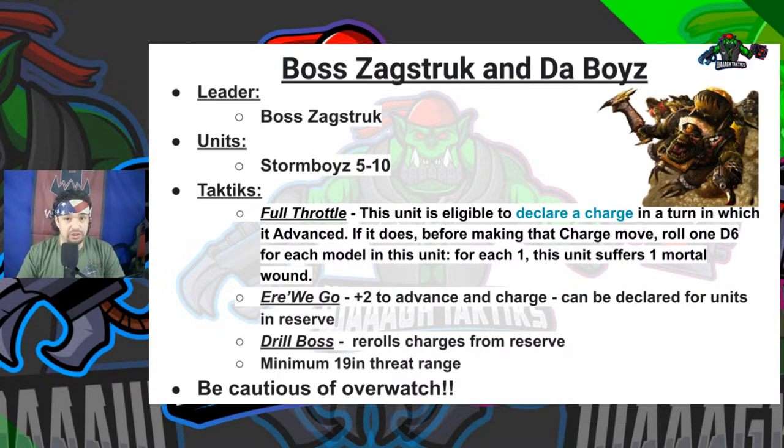I personally advise keeping this combo on the table rather than in reserve. You do get re-roll charges from deep strike from Captain Badruk — so hypothetically you could drop in and get a seven-inch charge re-rollable with Zagstruck — but on the table you have a minimum 19-inch threat range: 12-inch movement, minimum one-inch advance plus two equals a three-inch advance minimum, then the charge with a minimum two inches plus two equals four. Even if you roll terribly you have an obnoxious threat range that the enemy has to account for when staging their units, guns, and tanks.